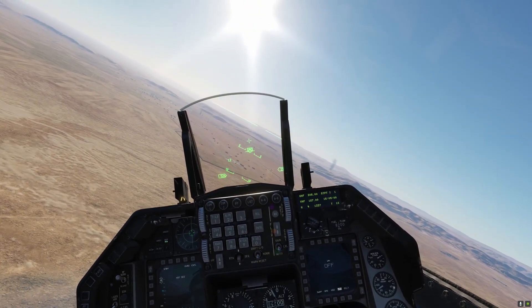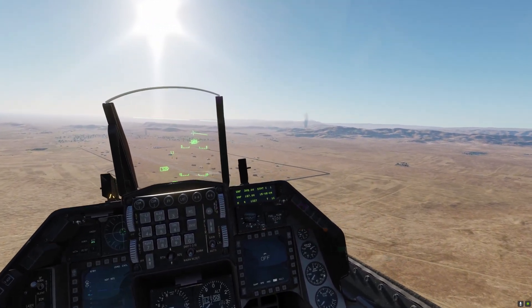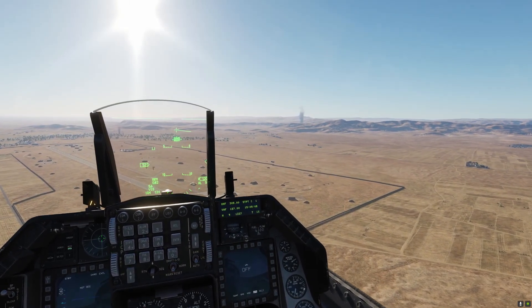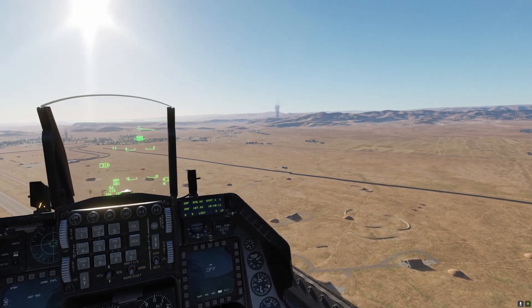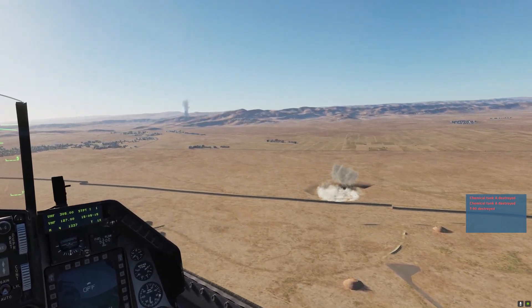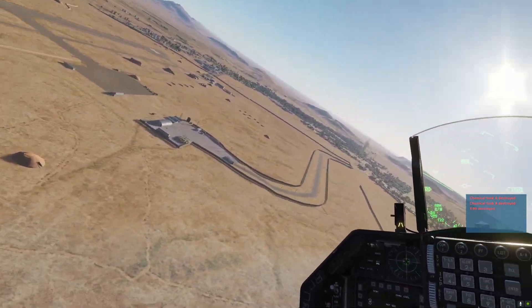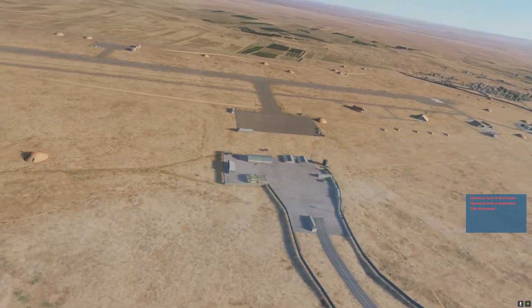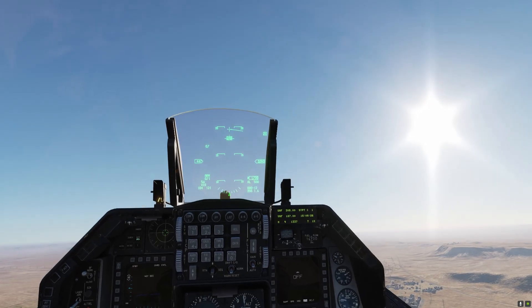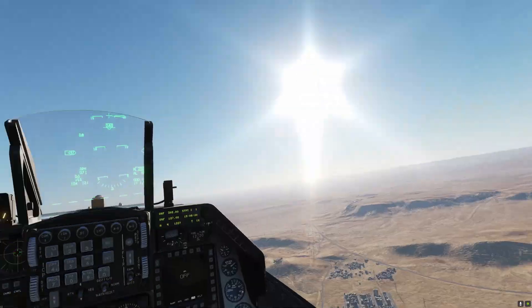Weapon release — rifle. Pulling off to the left. Watch that come in. Of course you wouldn't do this in an actual combat situation — and that tank was parked a bit too close to that chemical tank. We'll take that as a good hit regardless.